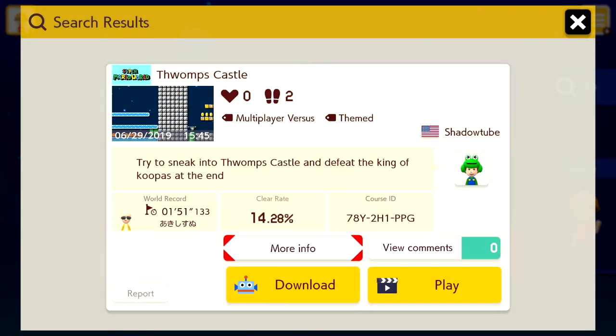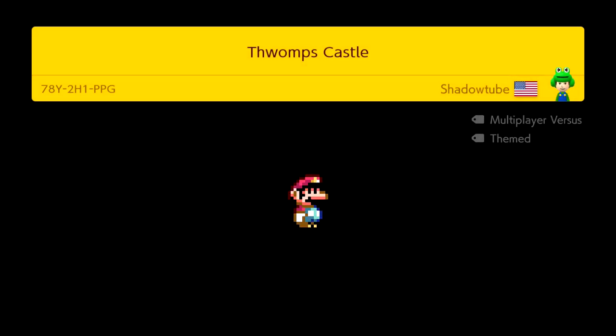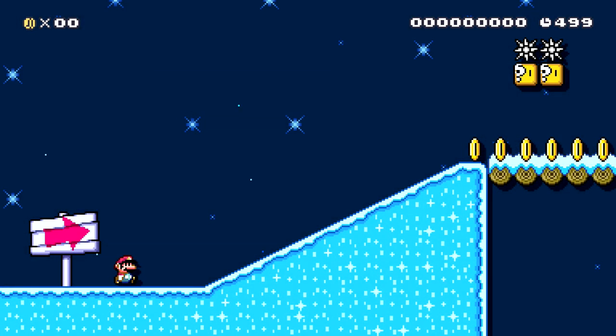This one is Thwomp's Castle — try to sneak up into Thwomp's Castle and defeat the King of Koopas at the end. Very cool actually, I like it. This one has a 14% clear rate — let's see if we can't do any better. It's Mario World themed. I like this so far, very icy.